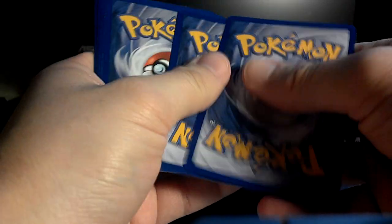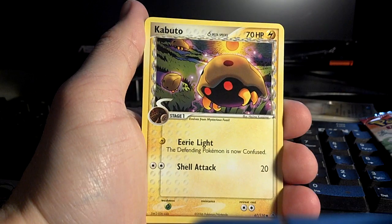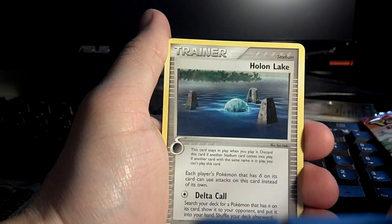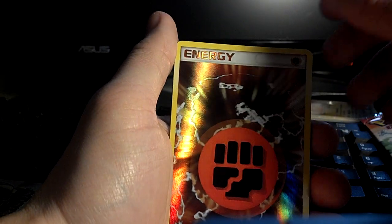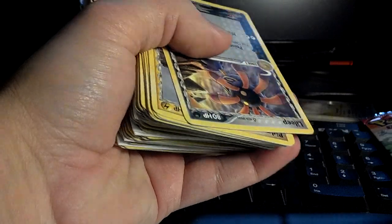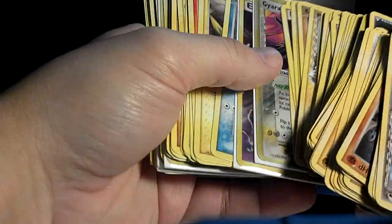Last pack is Mewtwo. Poochyena, Kabuto, Mysterious Fossil, Magikarp, Corphish, Holon Lake, Golduck. Reverse is another Fighting Energy. And the rare is Darkness Energy — but still, another Holo Energy. Like, what is going on here? So that is my 24th pack — I'm two thirds of the way through the box. Let me just do a recap of all the Holos I've pulled so far. This might take a while — there's a lot.